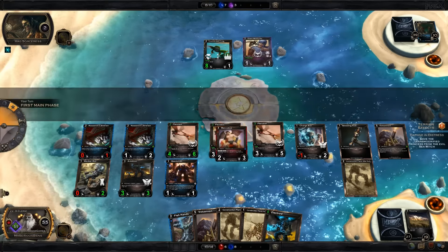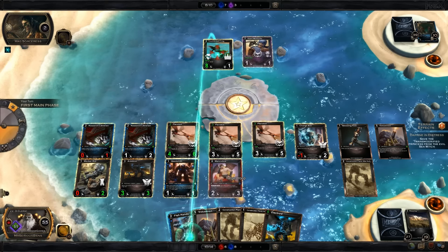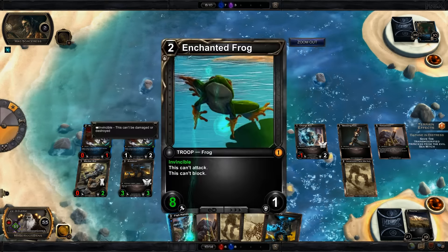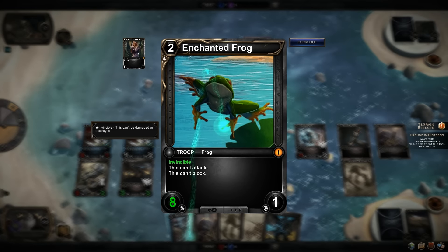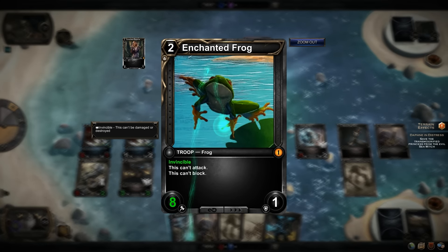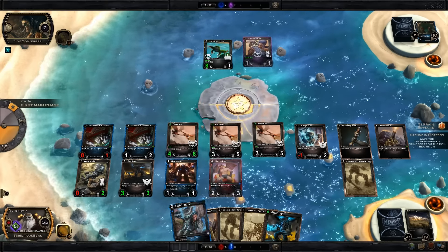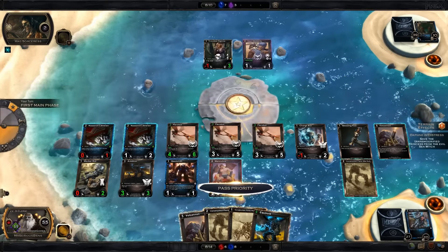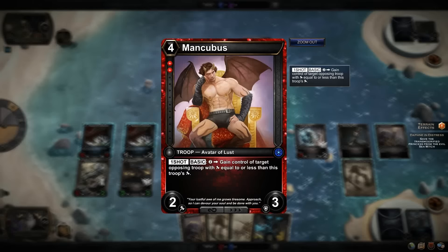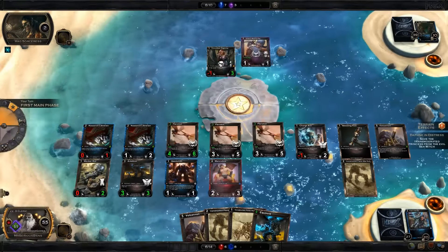So then we're going to play out our Mancubus, because he's a sexy beast who cannot be denied. And then we're going to revert the Enchanted Frog. You can see that sometimes she buffs up the attack value of the Enchanted Frog, so you have to revert it before the Mancubus can take control of it. We revert it, and she turns into a princess. And of course, what princess can resist the wiles of a Mancubus?